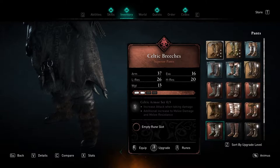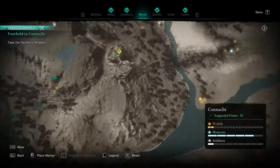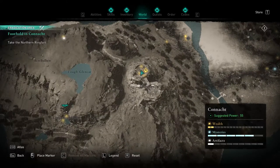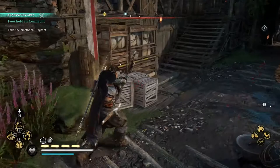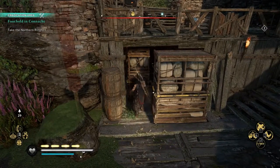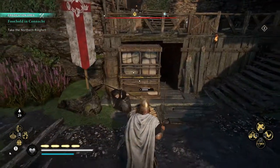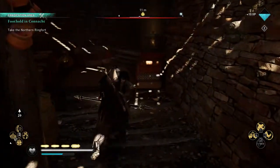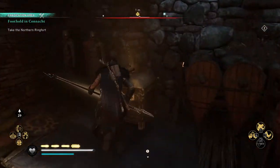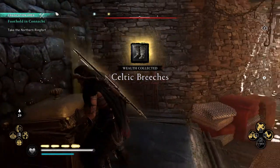The next Celtic armor piece is the Celtic breeches, which we'll be finding in Conact, all the way on the left side of the map but towards the northern side of Conact, on this giant mountain right over here. When you're in this area, you'll see there are movable stones. You can move the small one inwards, and then move the outer one to the left, making a small opening to the right where you can run inside and grab the chest to get your Celtic breeches.